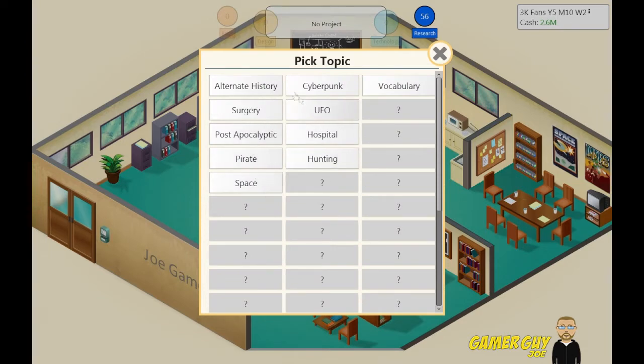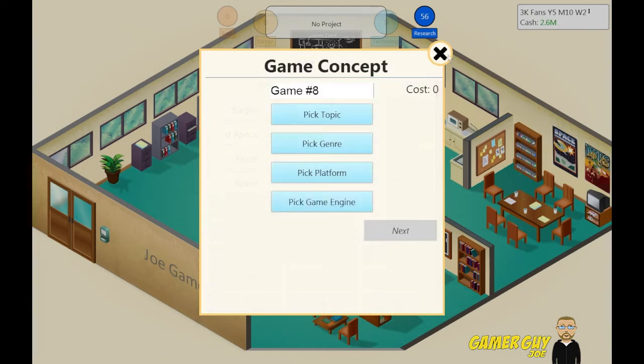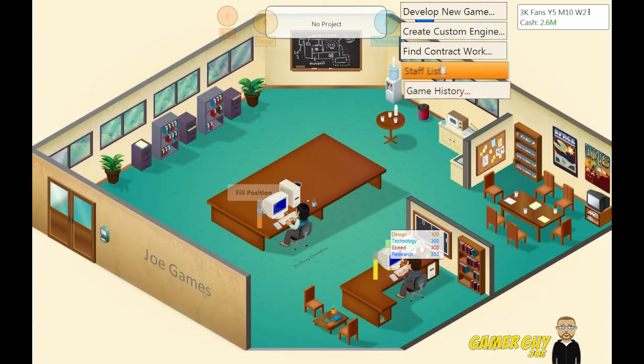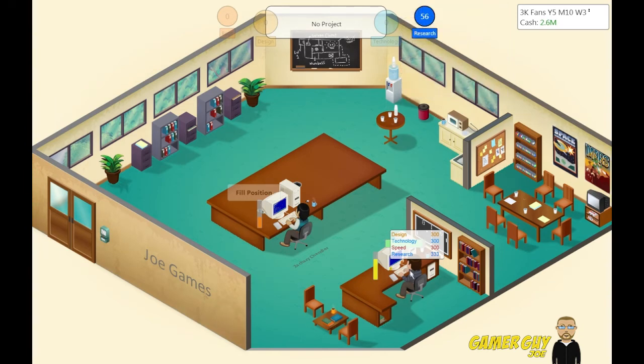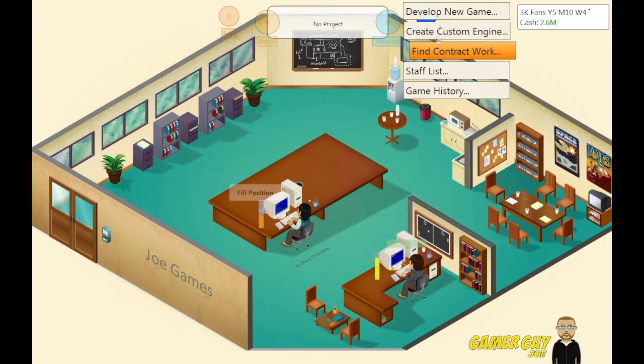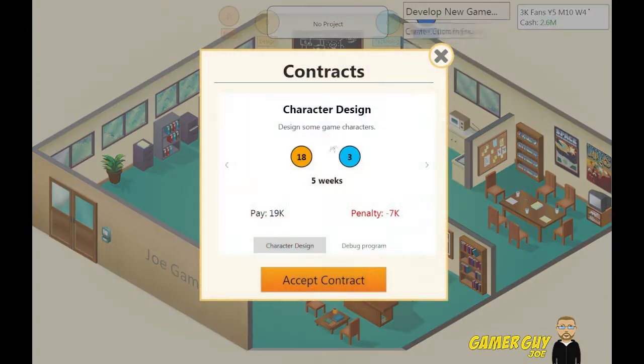What kind of topic? Space, surgery, hunting, hospital, cyberpunk, alternate history. I actually kind of want to research a new one. Can I research here? Maybe because he's currently busy. Develop a new game, find contract work — five weeks.